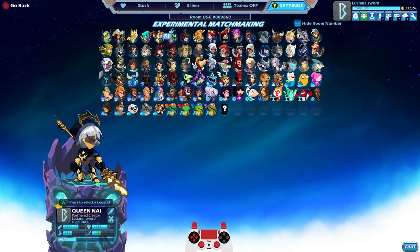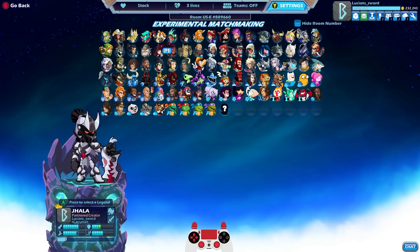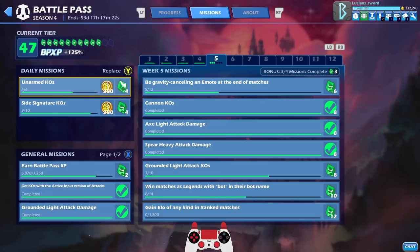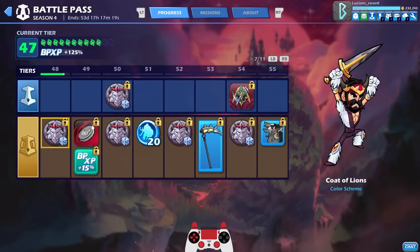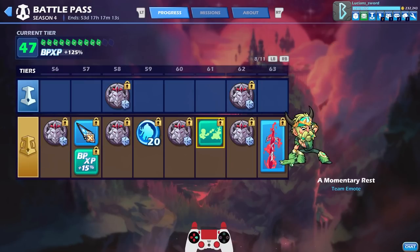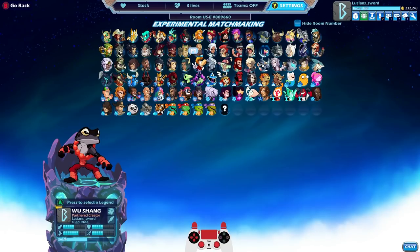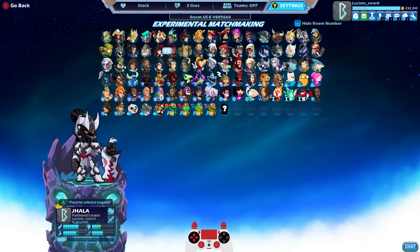We won every single game with Queen Nye — that's actually surprising to me. I really don't consider myself a Queen Nye main, but apparently we've still got some game! Hope you enjoyed the video; if you did, please drop a like — it really helps the channel out. Be sure to subscribe for more Brawlhalla content. Let's look real quickly at what's coming up in the battle pass: we've got the scythe, the katars, a bonfire emote, and a KO knockout effect. This is LucianSword — hope to see you in the next video, take it easy!